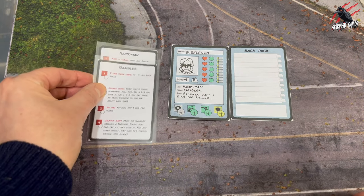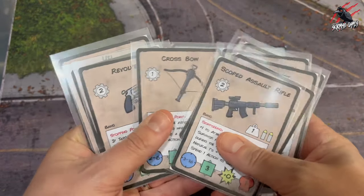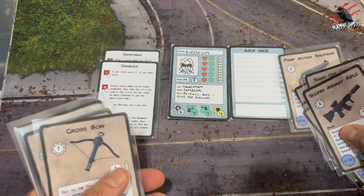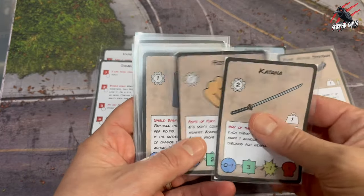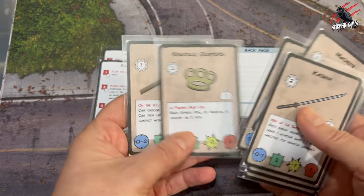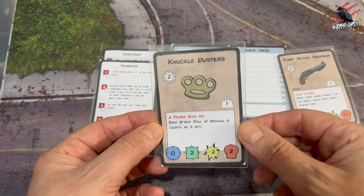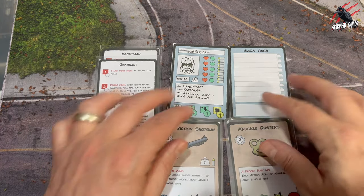Now we've got the character card filled out with job, hobby and skills, it's time to look at weapons. You're allowed to choose two starter weapons — you could have one ranged and one melee, two ranged, or two melee. We've decided to go with a pump-action shotgun, and for melee we want Bubblegum to be a bit of a brawler so we're giving him knuckle dusters — a great weapon against tougher zombies, big bosses and NPC survivors.